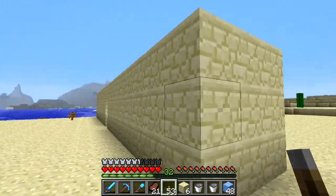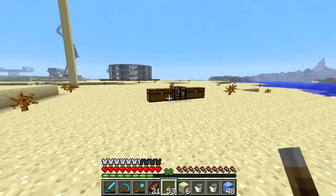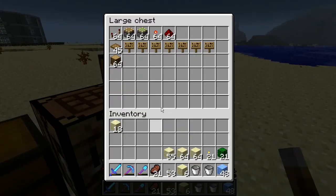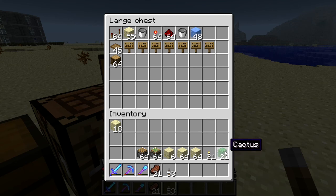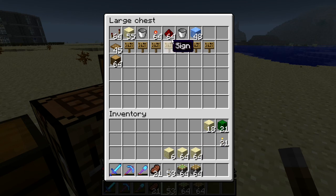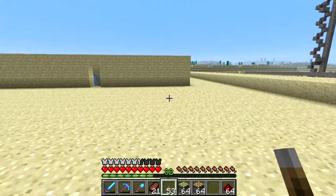All right, we have our cactus, we've got our ice, we've got our water. Now it's time for some pistons. I'll grab out my pistons and put my sand up for now. We're going to need sandstone. Put the buckets up — ice is done. Still need some cactus, and we're going to need some redstone.